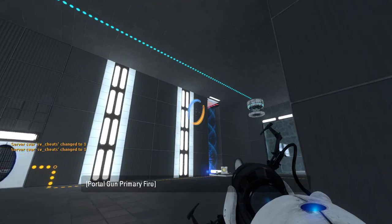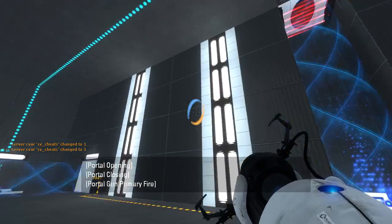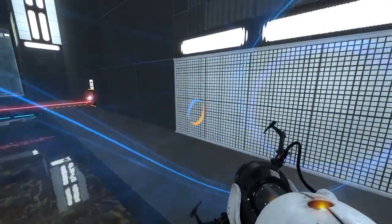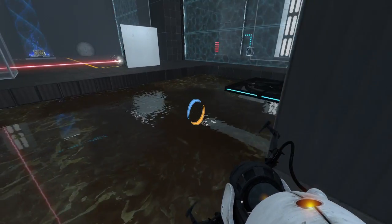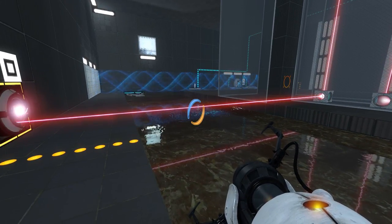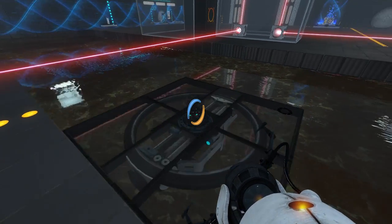So first of all, you gotta get an angle just right to do that, because of the death row on either side. And then we can easily just come over here, wait for this platform to come by in the correct direction. Come on, platform. Come on back. There we go.